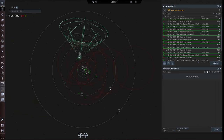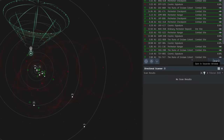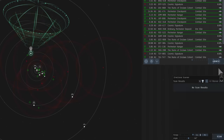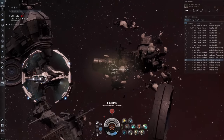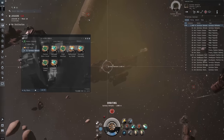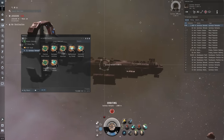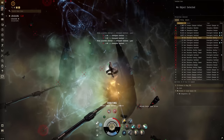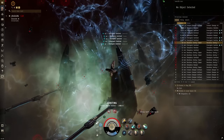There's plenty to do in wormhole space, including some extremely profitable pirate faction data and relic sites. These can be found by scanning within class 1, 2 and 3 systems in unknown wormhole space. Though be careful not to accidentally warp into a sleeper-infested hacking site, if you value your ship, that is.